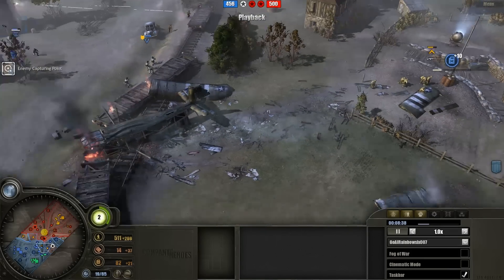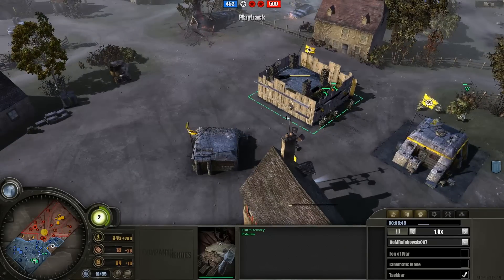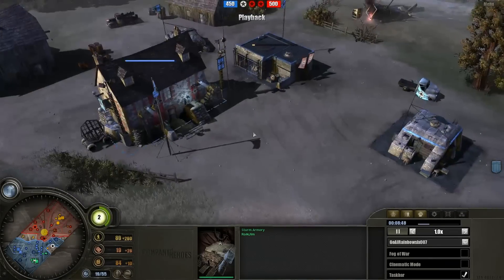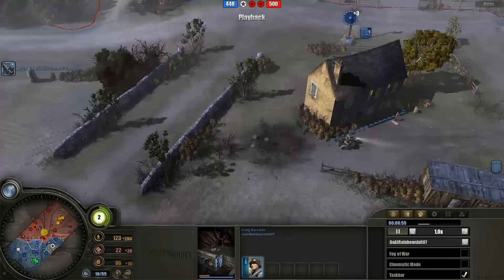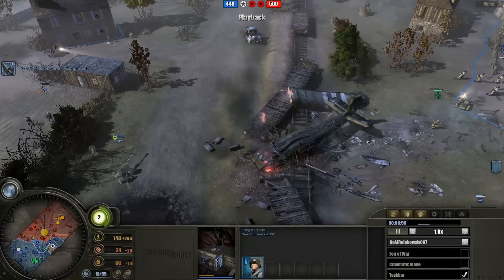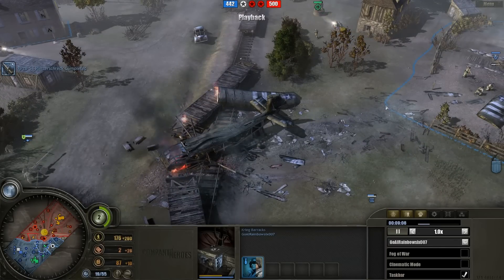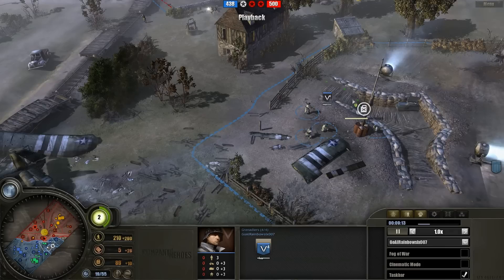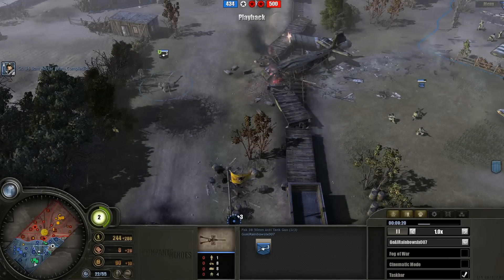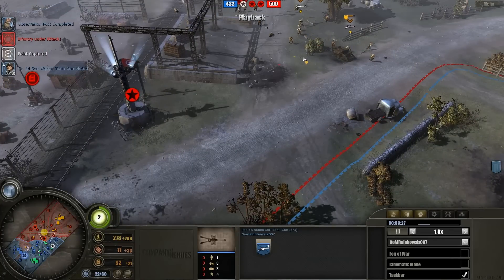Let's see what's going on in the bases. Romjim is going for a T1 to T3 jump, as you can see the Sturm Armory just coming down. I also noticed the pack out on the field, so GoAI Rainbow Six has gone for the T2 Krieg Barracks — they're complementing each other. They're not both going for the same building; one's going for Sturm Armory, one's going for Krieg Barracks, working with what's most comfortable for them. Rainbow Six will have the majority of anti-tank with his Grenadiers, Panzer Shreks, and packs, whilst Romjim will probably go for Pumas to help with anti-infantry capabilities.